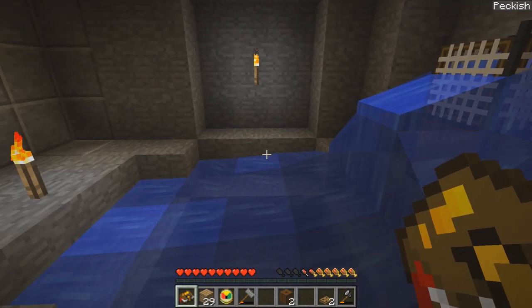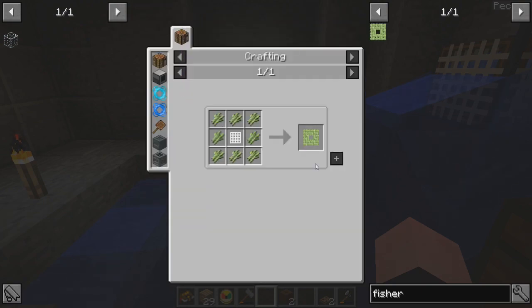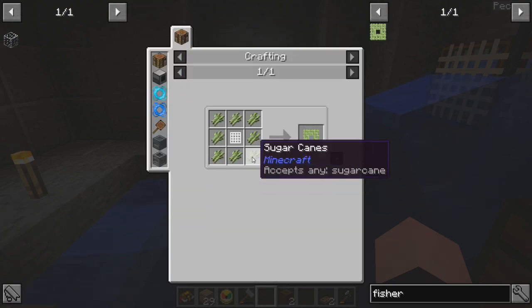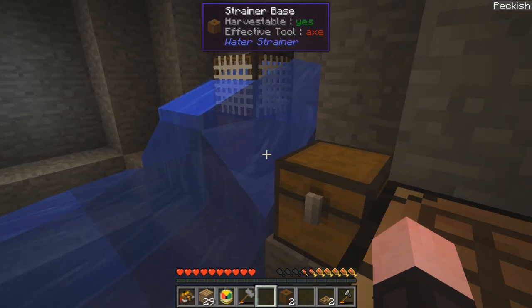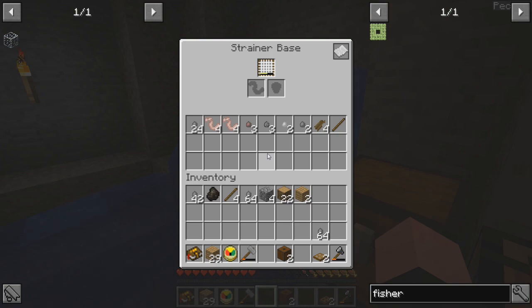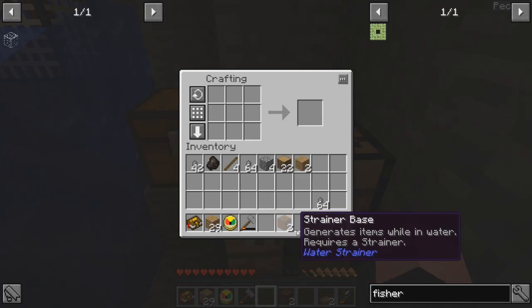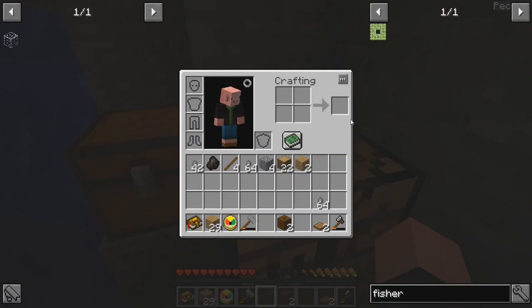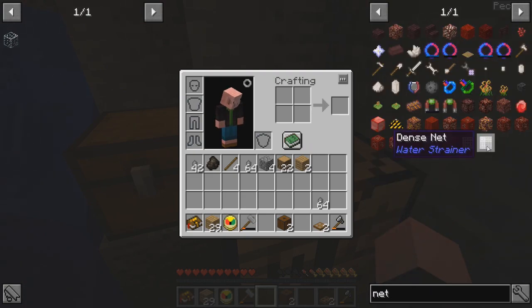So a fisherman's strainer — how do we make that? Dried up sugar cane, I saw that showing up in there. And a net. So we need eight of those, and there's only four. You know what we need to do? We got ourselves two more strainer bases. So let's go ahead and make two more nets — we can triple our chances.